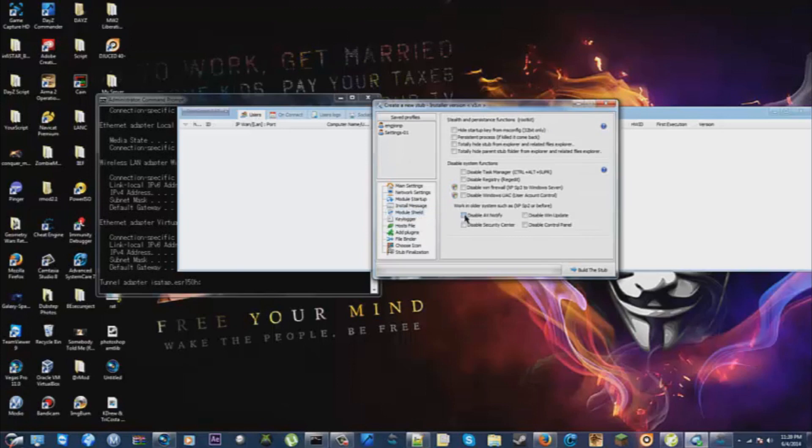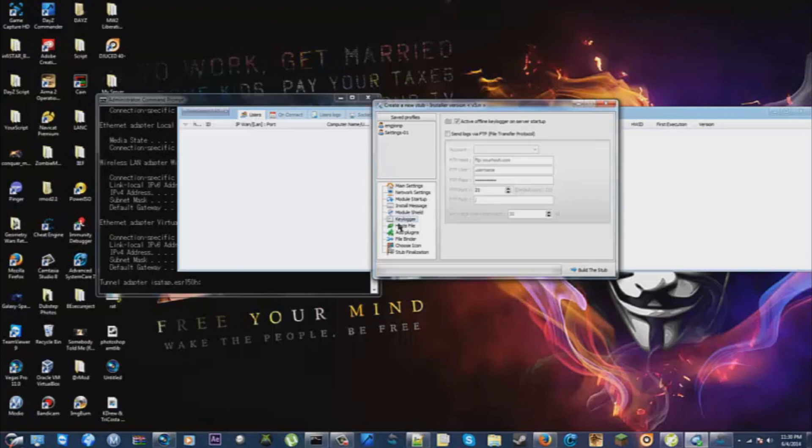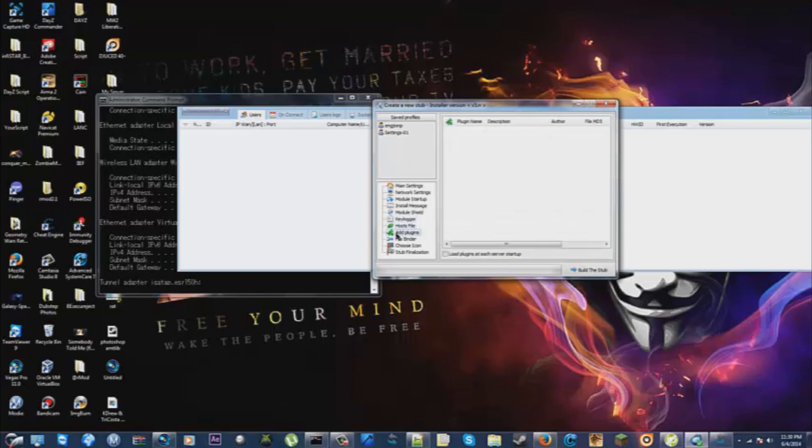Click those options here to disable security features when they launch it. Do not disable Task Manager or Registry — that basically gives it away that they're infected and they have a virus and need their computer checked. You probably shouldn't enable any of those as it'll mess up someone's computer. I already have user account control, AV notify, and all that stuff disabled on my own machine because I don't need it — I have antivirus that can detect viruses on its own.